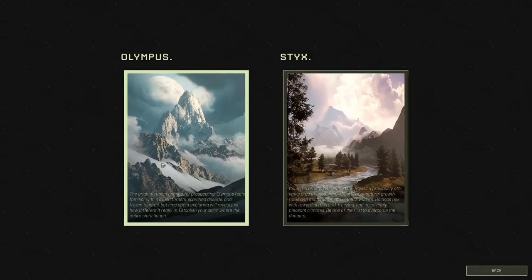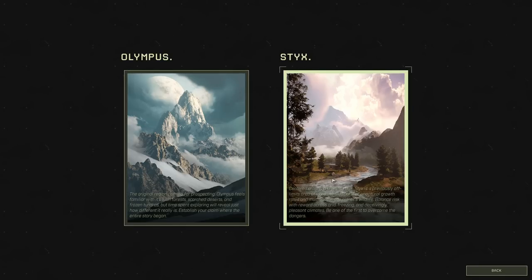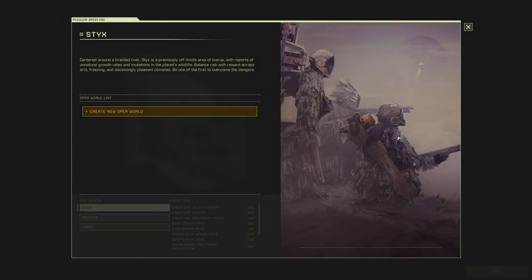Now there's two maps. I've only ever played on Olympus. They added Styx somewhere along the way in the last year, I think, but I've never played it. I did try it out just to see what it was like and it was pretty brutal, actually. I got eaten by crocodiles pretty quickly. There's crocodiles on this map, and there's some birds and stuff — there's new stuff.